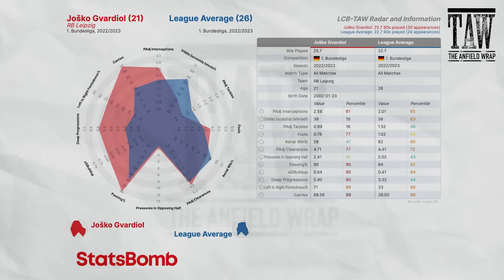Joško Gvardiol, linked with City, is next. When seen, he looks quite good though capable of being exposed. He's really not strong when ran at — 10th percentile of all Bundesliga defenders in dribble successfully defended. Low on aerial wins and possession-adjusted tackles. What he's clearly brilliant at is being an excellent footballer with the ball at his feet. Left-right footedness is 71%, meaning he uses his right too. Passing, XG build-up, deep progressions and carries are all really strong. This is essentially a more progressive version of Ake — the upgrade City are looking to make. At only 21, sometimes you'd want the more defensively-minded option, sometimes the one who drives forward.